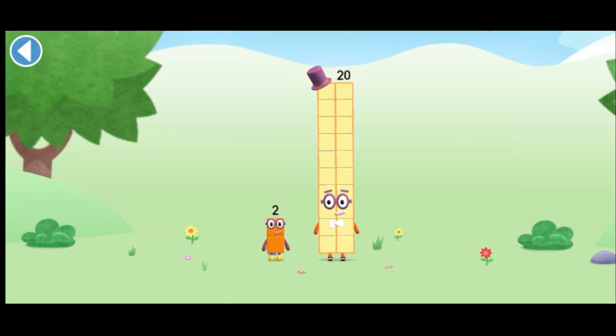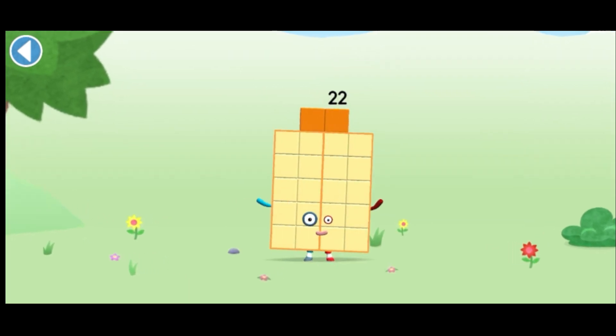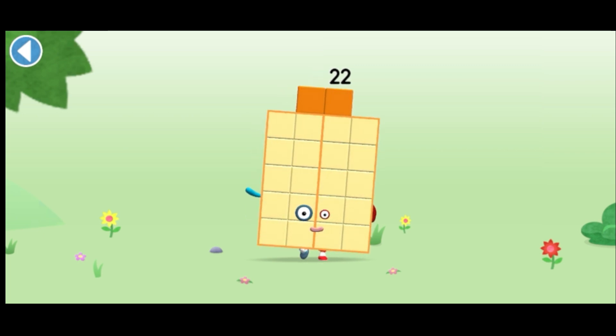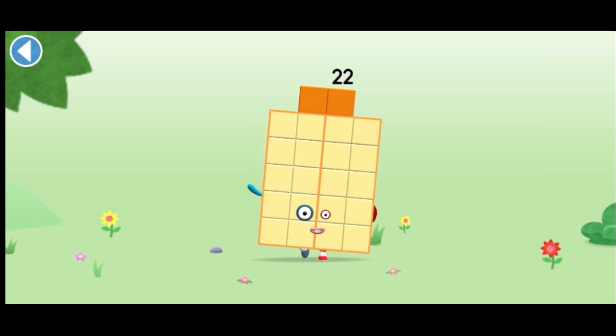You're about to meet numberblock twenty-two. To twenty and make numberblock twenty-two, drag numberblock two onto numberblock. This is numberblock twenty-two. This numberblock is made up of twenty-two blocks. And two football teams.